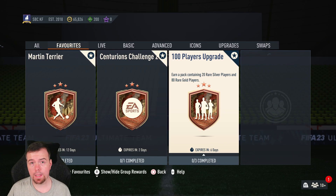Yo guys, what's going on — King Flipper here, welcome to another Centurions SBC video. Today we have a very special video: the 100 Players Upgrade. You earn a pack containing 20 rare silver players and 80 rare gold players. I've seen people open it and a lot of people are complaining about doing it, but this SBC is great for fodder.